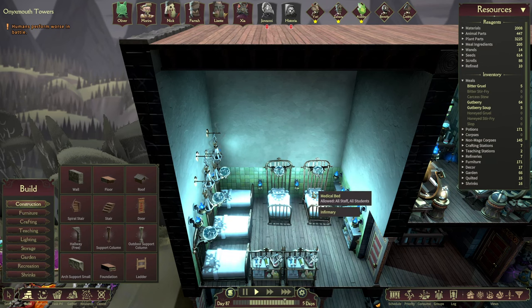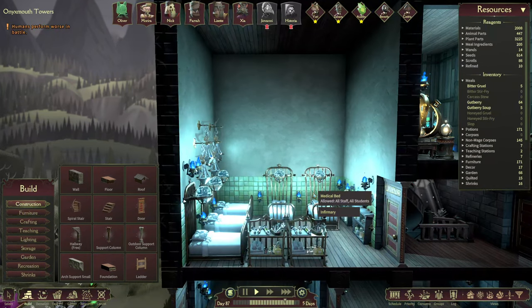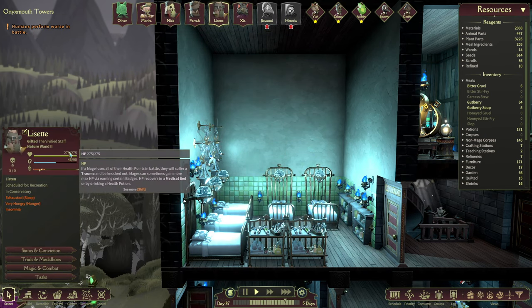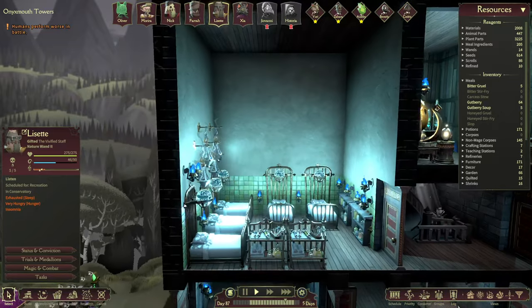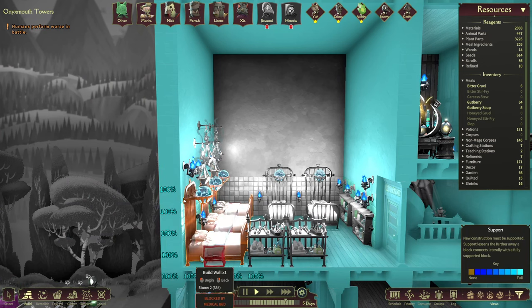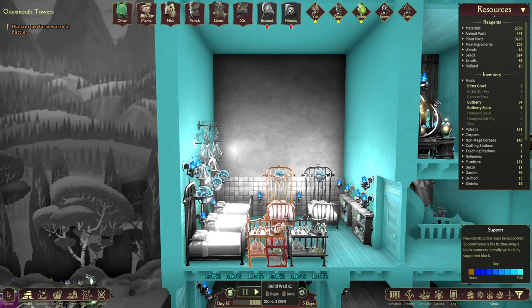As you can see, we have 5 beds over here just in case we have more people injured. And once you progress more into the game, you'll see that people will have a lot more HP, so that means they will need a lot more time to recover. Another problem is that we need a lot of furniture, so I don't think we can get away with a smaller infirmary. So it's 1, 3, 4, 5, 6...